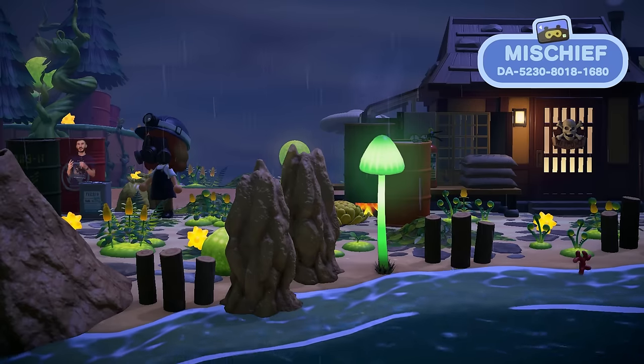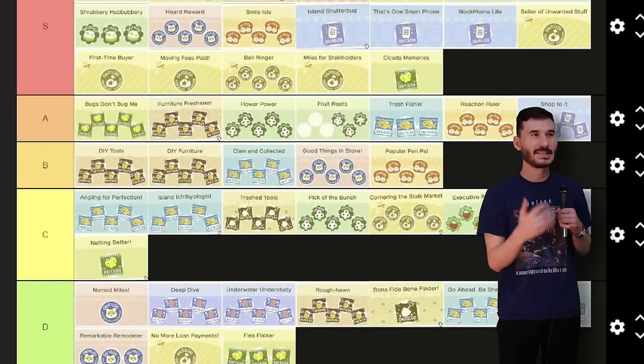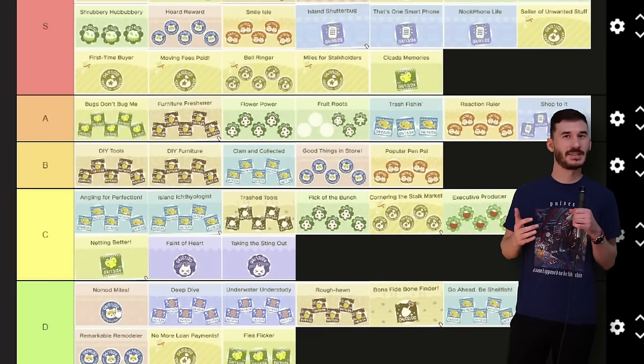There are two separate achievements for getting knocked out by certain bugs like wasps or tarantulas. I can get stung by these things pretty easily, but unfortunately I am built different so they would not make me faint. I'm going to throw it in C tier because we're not sure how poisonous some of these are.